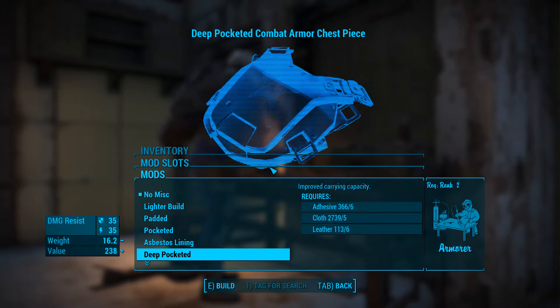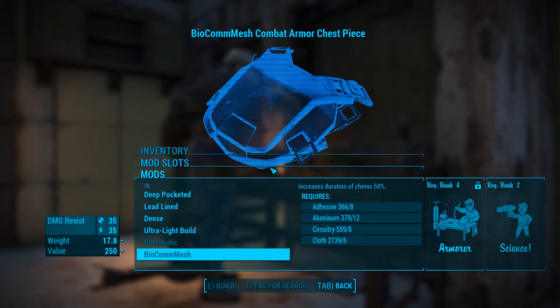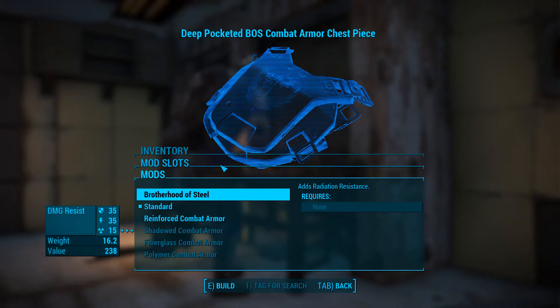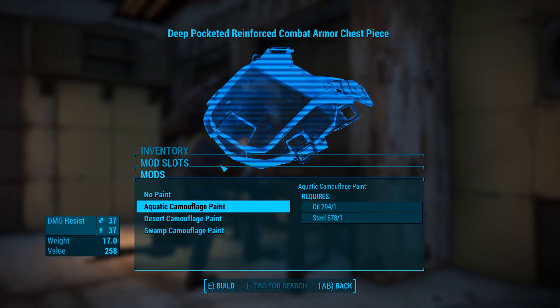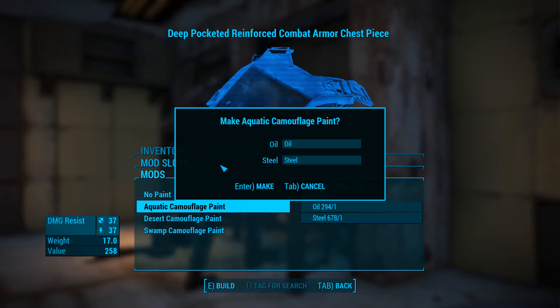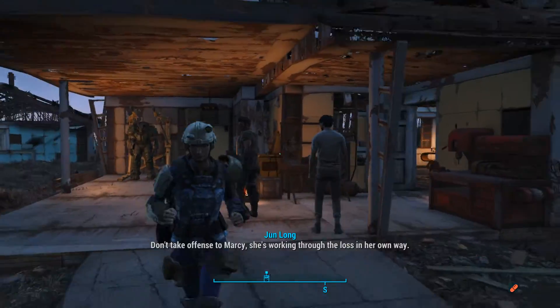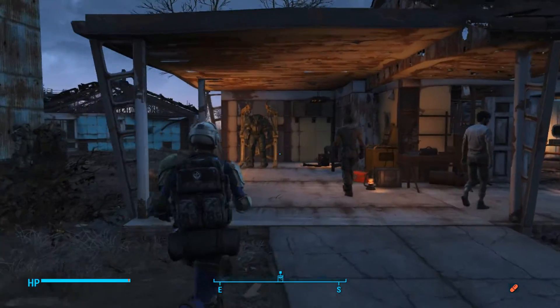This doesn't even have any bonuses on it. There's a deep pocket mod to improve our carry weight, and we can reinforce it to get a little bit of extra stuff. For paint — I've been going blue with a lot of stuff. Swamp looks ugly in my opinion, it's basically like a giant yellow thing. Desert doesn't look too bad. Aquatic doesn't look too bad either, so let's just test that out and see what it looks like. Okay, it's not that bright — I like that color palette.